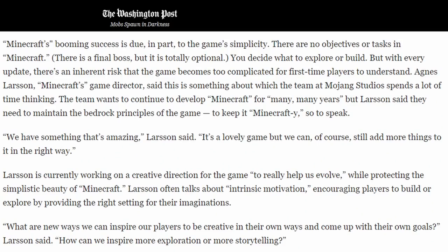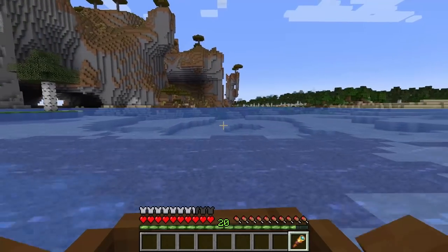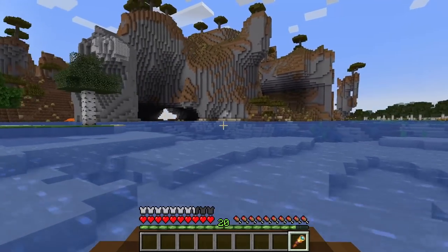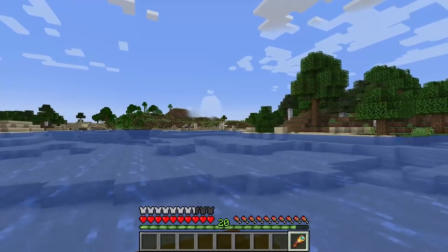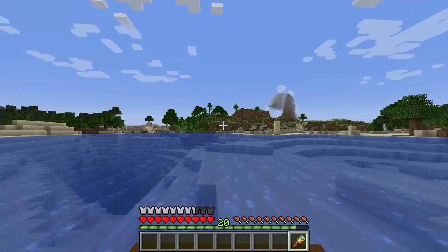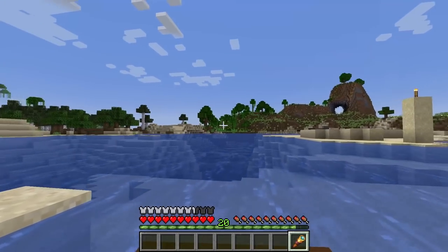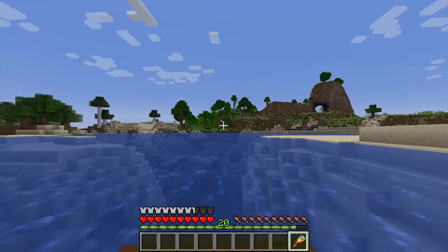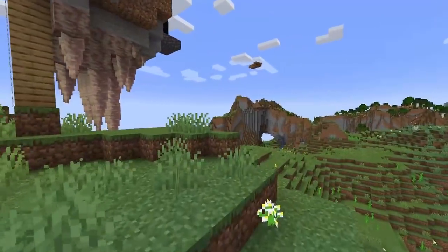In an interview with the Washington Post, game director Agnes Larson emphasized the idea of intrinsic motivation, which is when players want to do things for their own sake. I've been livestreaming the 1.18 snapshots almost weekly, and the new terrain has made exploring much more fun again. I used to treat exploring like a chore, something that is boring but necessary to reach points of interest like a village or a stronghold. But recently, I've noticed myself wanting to explore for the fun of it.